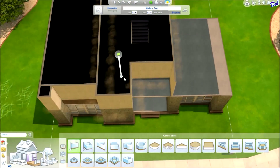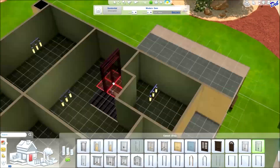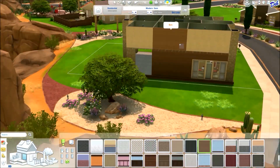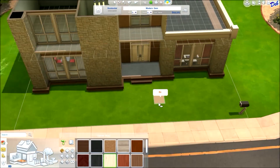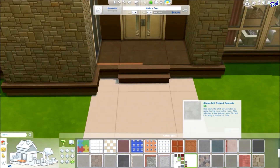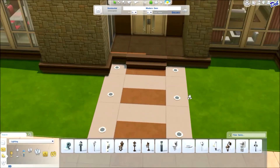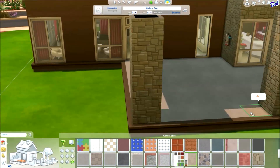One thing I absolutely love about Sims 4 is that you can draw walls with no support — in Sims 3 you had to put columns everywhere before building a second floor, but here you just build a wall wherever you want it. They've also added a lot of tools that make building easier. I love that you can pick up and move an entire house if you don't like how it's situated on a lot — say you want a room bigger but there's no room on that side, you just pick up the whole house and move it over.